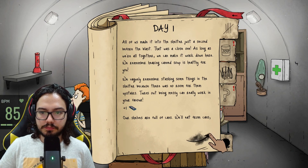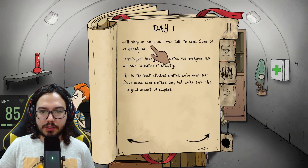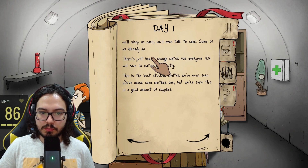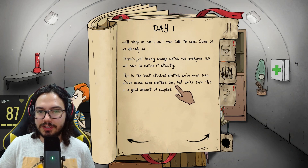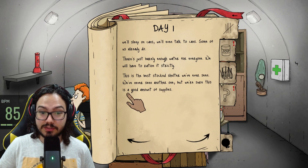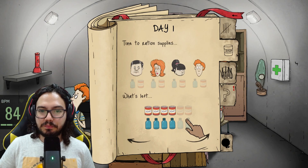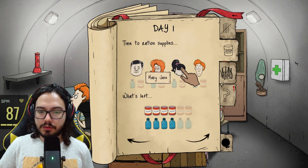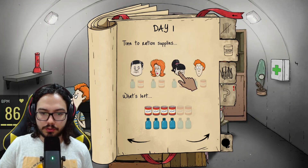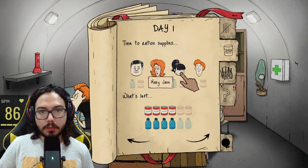We'll eat from cans, sleep on cans, and even talk to cans. There's just barely enough water for everyone — we'll still need to ration it strictly. This is the best stocked shelter we've ever seen. Everyone begins well without any thirst or hunger, so I'm going to say no one eats for today.